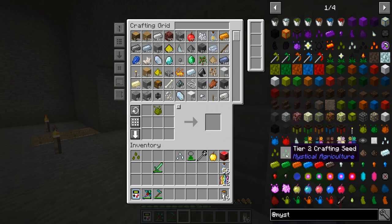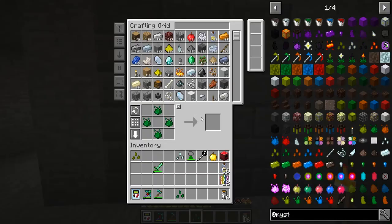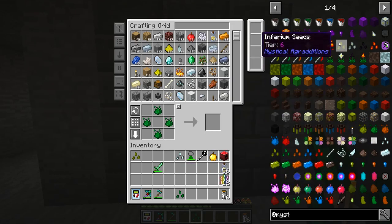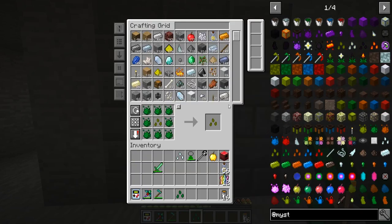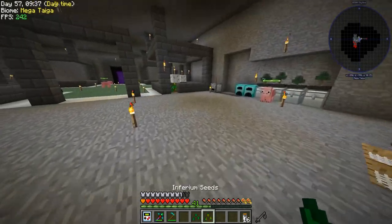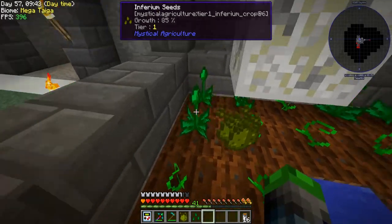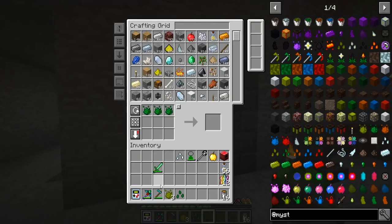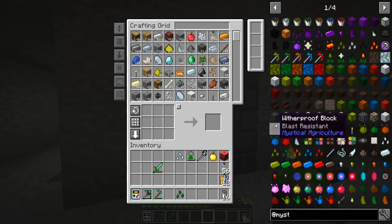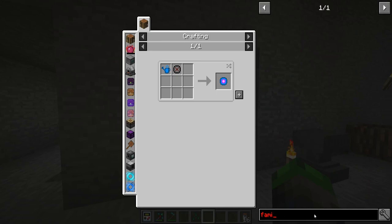Tier two power — here we go, booyah! Those are crafting seeds — I need inferium seeds. There we go. To make tier two you need all of those. Let's go ahead and place it. We got some more and then they're inferium.